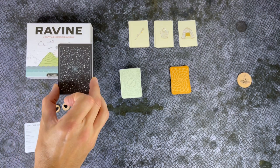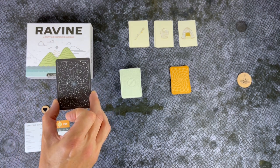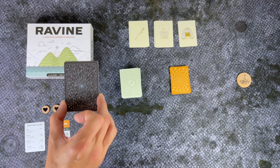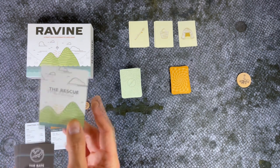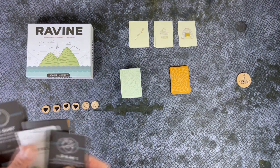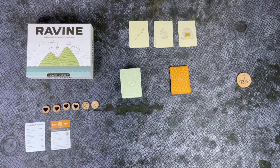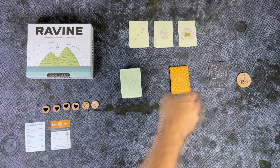Next you'll take your night card deck, shuffle it, and then for beginner you'll take the top eight cards. For normal it's 12 and for difficult it's 16. You're also going to find the rescue card. You'll take the bottom three cards from the night card deck and shuffle those four together, put that on the bottom, and that is your night deck — basically your rounds that you'll have to survive.